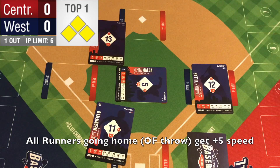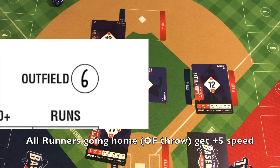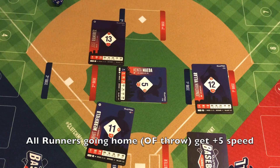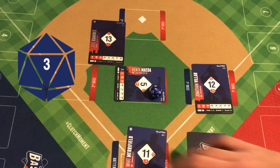In this case, Whit Merrifield's speed is now a 25 and the opposing outfield's defense is a 6. They would need a 20 to roll him out without using strategy cards. Let's give this a shot. A 3 — the runner is safe. Whit Merrifield is safe at the plate.